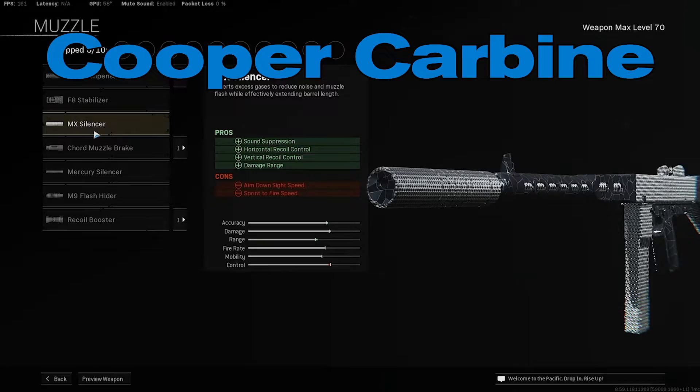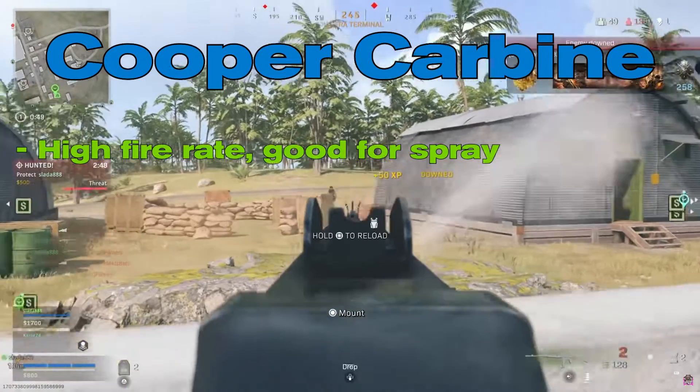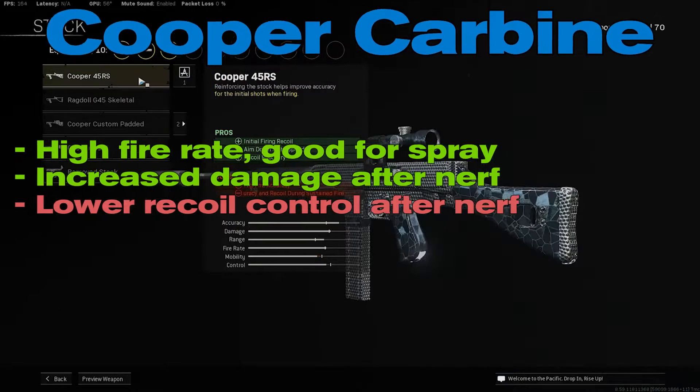Cooper Carbine. The Cooper Carbine assault rifle shines best when firing at multiple enemies because it allows players to transfer the spray over to another target while shooting quickly. It is a long range gun that was nerfed slightly in Warzone Season 4, making the recoil harder to control while improving the damage.